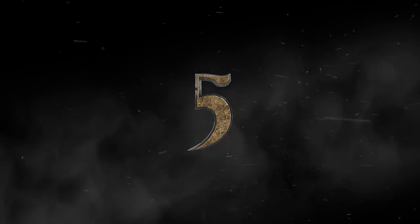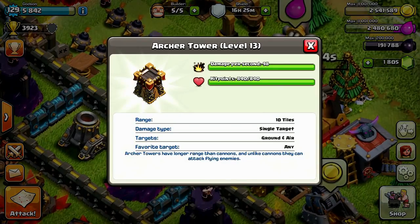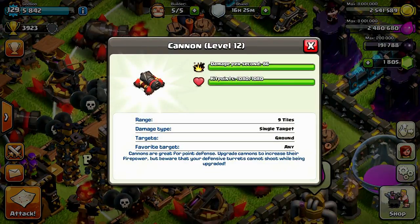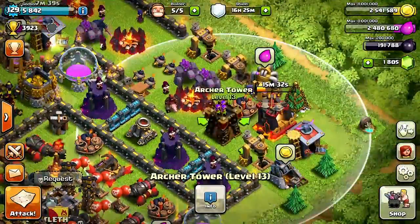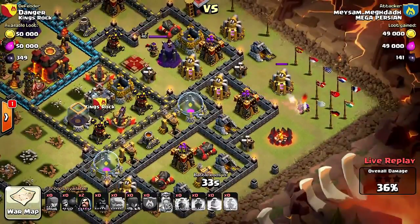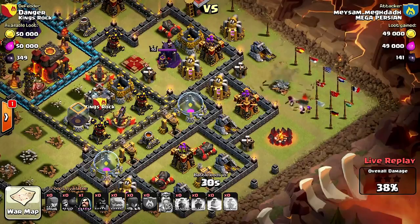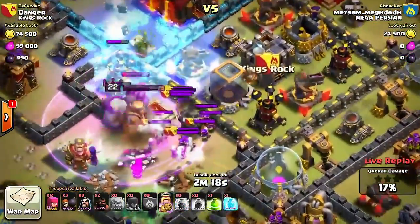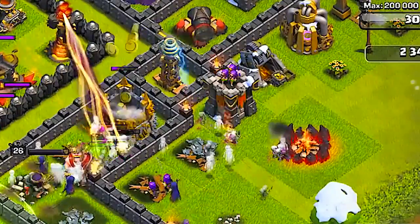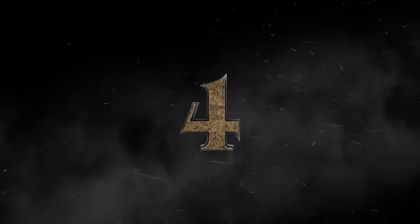Coming in at number five it's the Archer Tower. Although the Archer Tower does not have as many hit points as the cannon, which is probably better at stopping wall breakers, what I like most about the Archer Tower is it has a much bigger radius to stop troops from getting your 50%. By putting Archer Towers near the edges of your walls you'll be able to stop attackers cold. They're also really good at doing damage against golems and heroes, and they shoot both air and ground units, which makes them one of my top favorite picks.